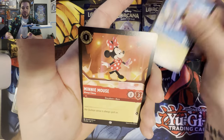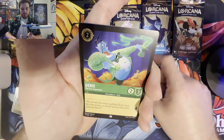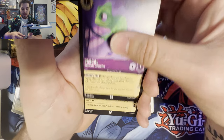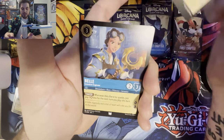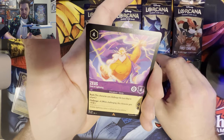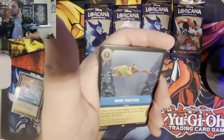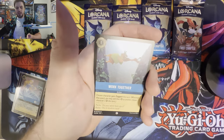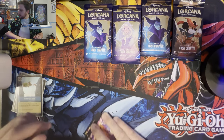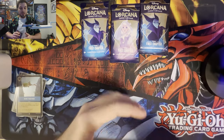I'm not getting packs from booster boxes — I'm getting them from Blisters, Troves, or Starter Decks, and I feel like that's the way to go. We've got Merlin, Minnie Mouse, Sebastian, Genie, Pascal, Cheshire Cat, Belle, Let It Go — very good card — Zeus, a Work Together card, and Along Came Zeus. That's a card that's coming out in the new set, and I've been definitely keeping an eye on cards coming out.